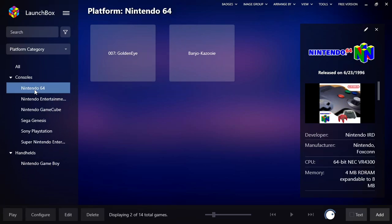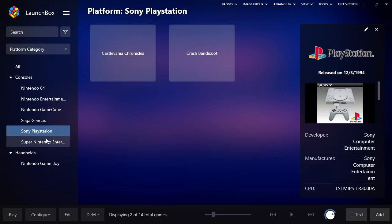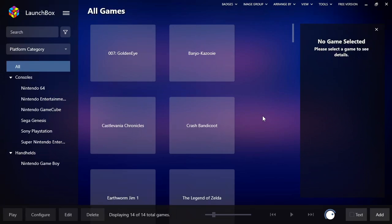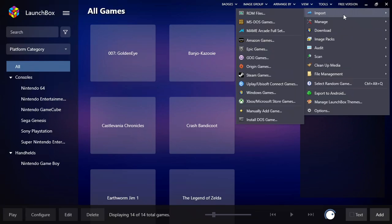Now that we've got all our files imported, you can see over here we've got handhelds and the Game Boy. If you click on these things it filters down — just Star Wars and Tetris 2 are in my Game Boy. Nintendo 64 has two games, NES has two, GameCube has two, Sega has two, PlayStation has two, and Super Nintendo has two. But if you go to All you can see everything. Right now this looks a little ugly — you can't easily tell what the games are, so we want to get the metadata.